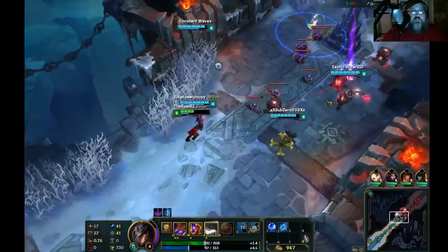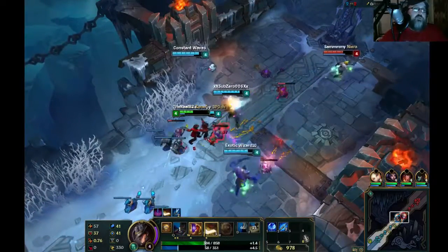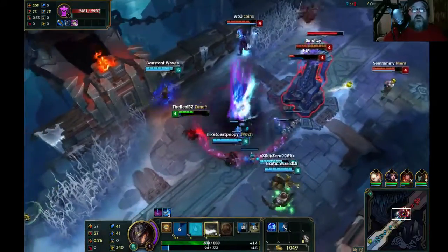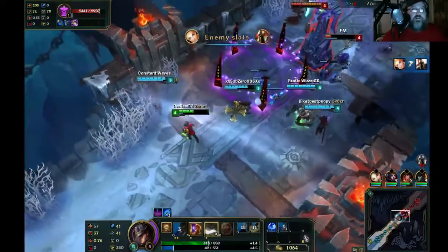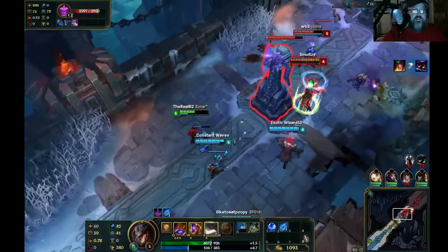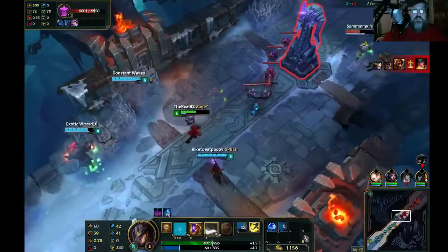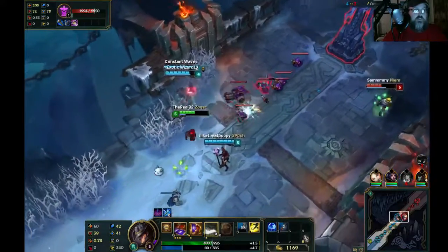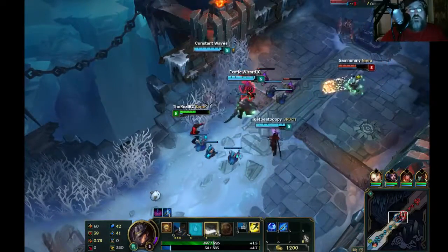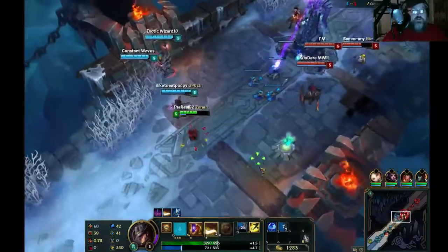Three, two, one and right up the minion line — that's how you want to use Twisted Fate early. You definitely want to help your team get an early lead on the minions for sure. We're out of mana. The straight-up card is easy to dodge, but the side card — people have a hard time dodging that, so you want to angle it.